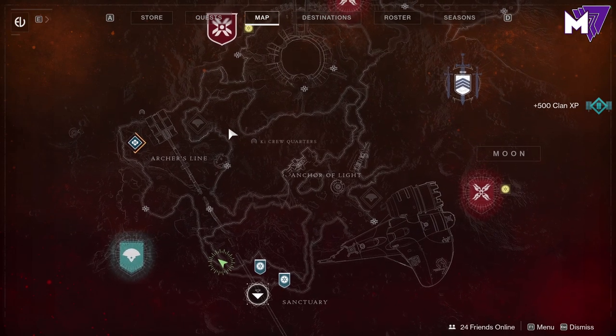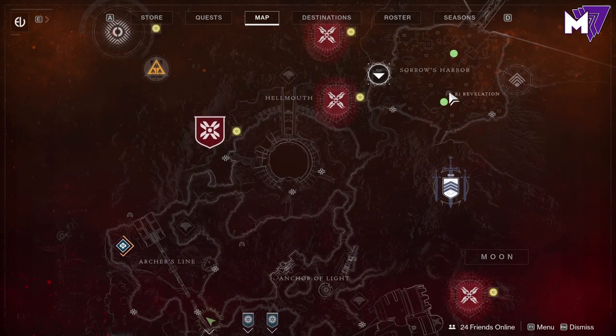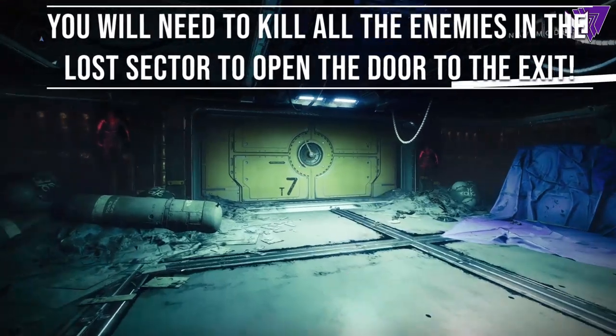In the Hellmouth we have K1 Crew Quarters. In Archer's Line we have K1 Logistics. In the Anchor of Light we have K1 Communion. In Sorrow's Harbor we have K1 Revelation. Once you kill all of the enemies, there will be a door that opens taking you to the exit, and there will be a 3x3 hive puzzle.